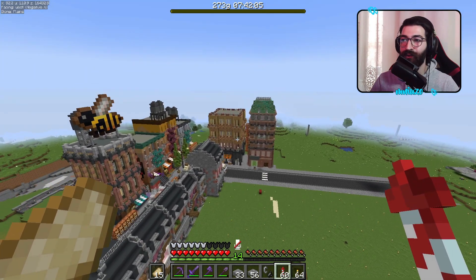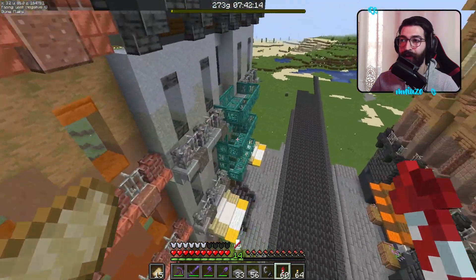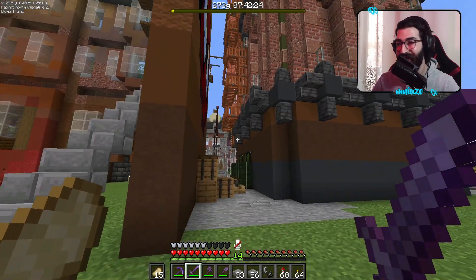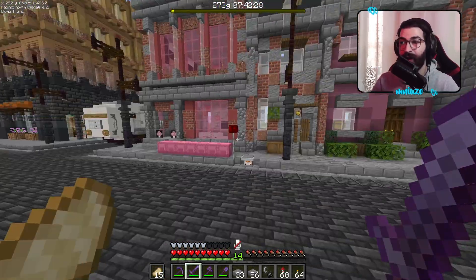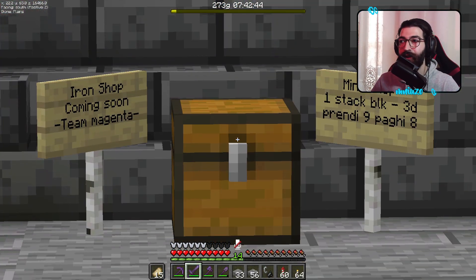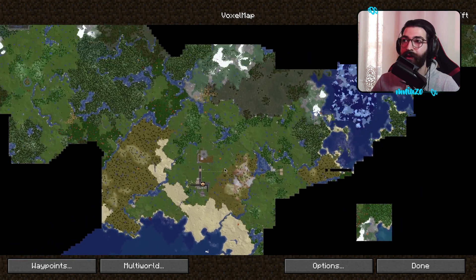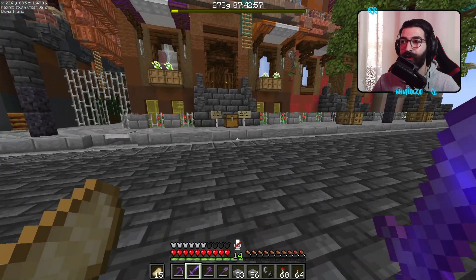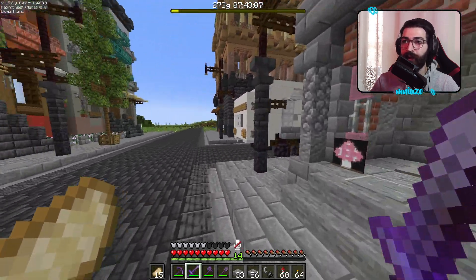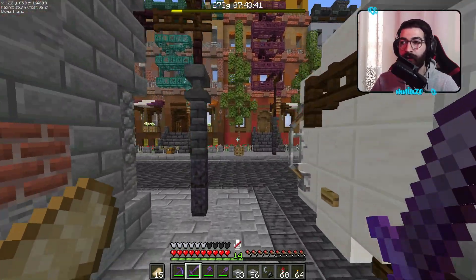È un'altra costruzione, signori — bella che è fatta. Mamma mia quanto ci siamo portati avanti in questo episodio e in questa città. Ok, devo chiudere delle cose ancora, ma il buon Mandetto — nuovo membro di RedCraft — si è preso questo palazzotto per venderci il ferro, con una nuova farm che ha creato lui. Ce lo vende per tre diamanti uno stack — uno stack di blocchi di ferro, ovviamente. Adesso ce l'abbiamo e possiamo portare avanti i nostri progettini qui.